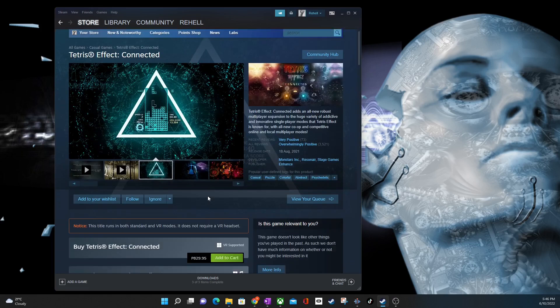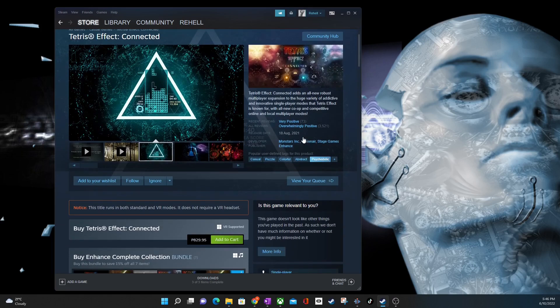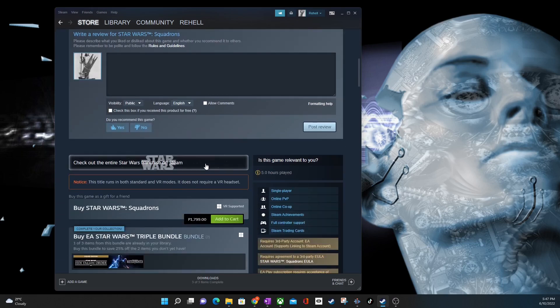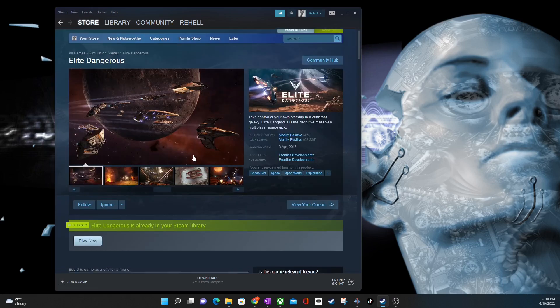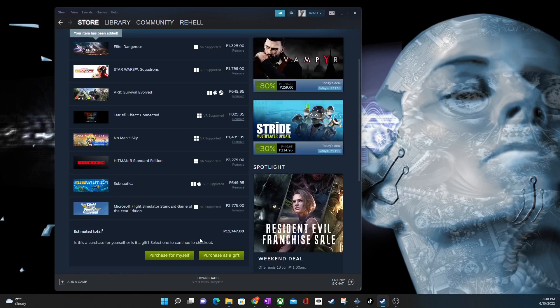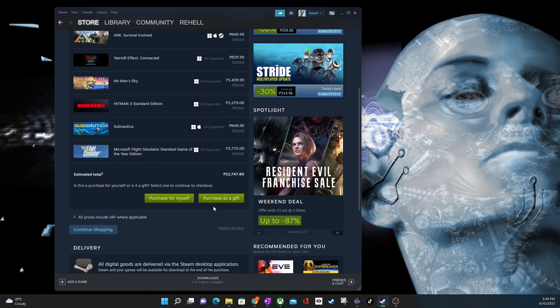These are all for VR. And then Tetris Effect — add to cart. And then we have Star Wars Squadrons — add to cart. And then Elite Dangerous — add to cart. Finally, that's $11,747.80, which is around $222.